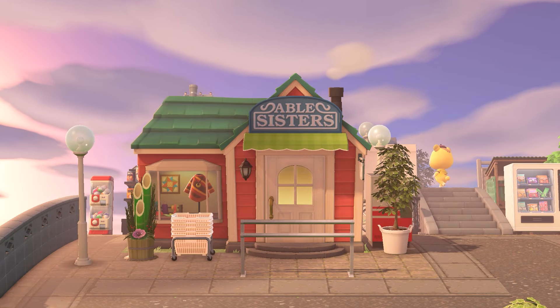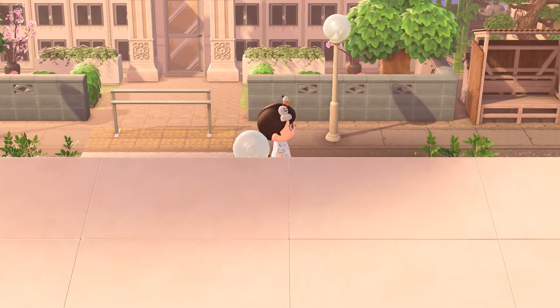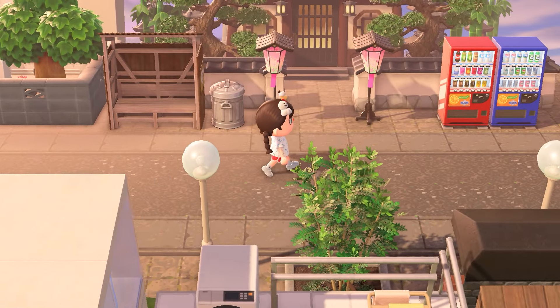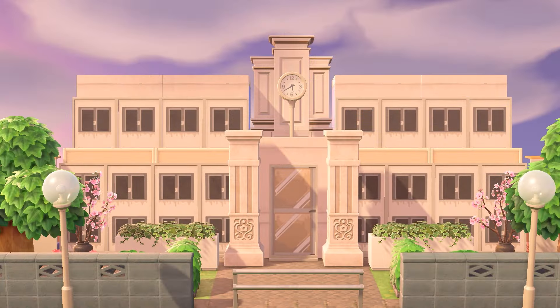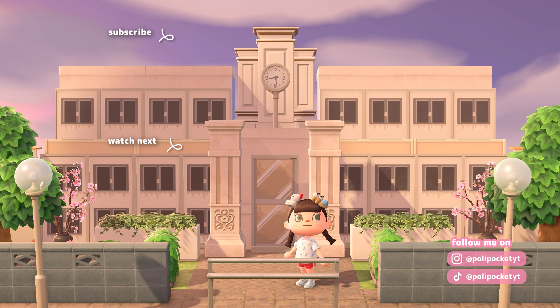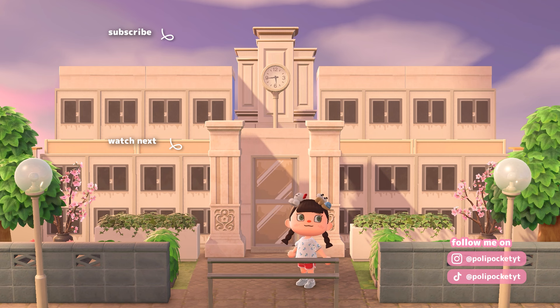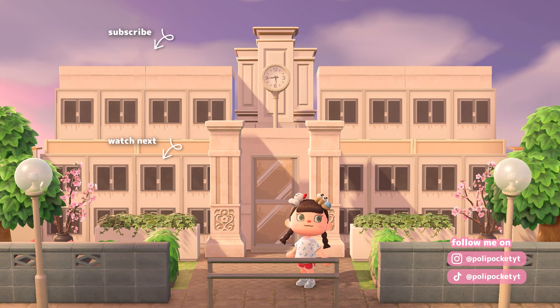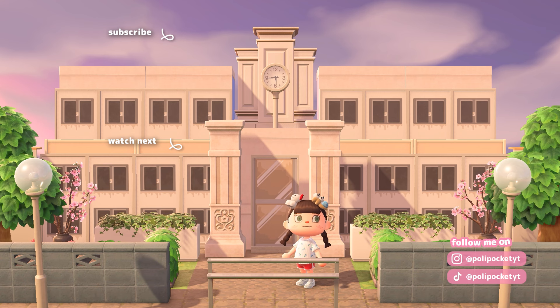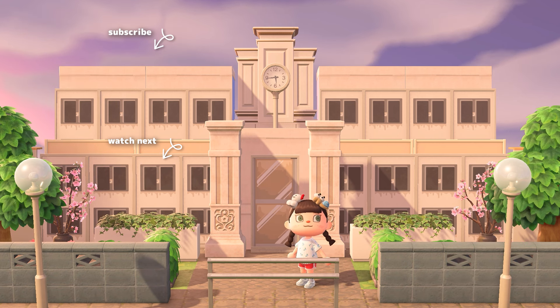Here's the final result — I really like it. Even though the Able Sisters is kind of floating in the middle of nothing, I may add more decoration so it doesn't look like that. I really like how this area turned out; it's honestly looking like I wanted it to look, which is so great to see. I really like the school. Thank you so much for watching — I hope you enjoyed it. If you did, don't forget to like the video, subscribe to the channel, and you can also become a member if you want to further support me. I hope to see you next time, bye!